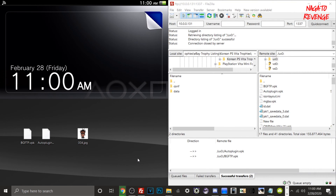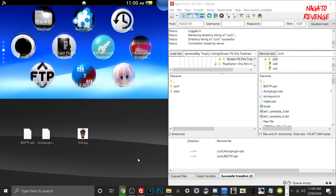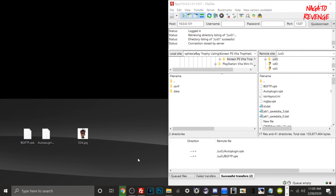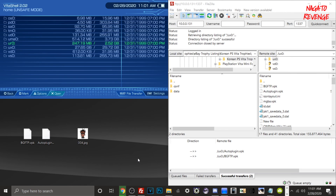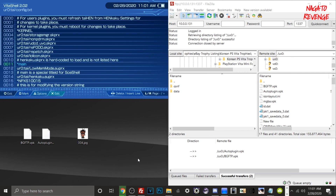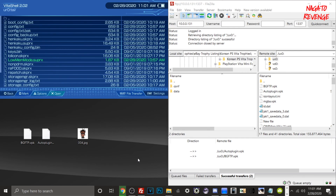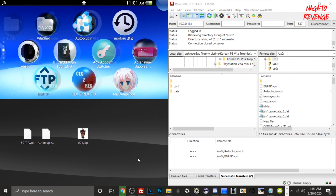My device has restarted. I'll open up VitaShell to verify the plugin installed successfully. Since all my plugins are in ur0, I'll check the tai folder and open config.txt. You can see all your configs — on line 12, low memory mode is listed. When I highlight it, lowmemory.suprx is there as well. Once you see the plugin filename in your config.txt, you're good to go.